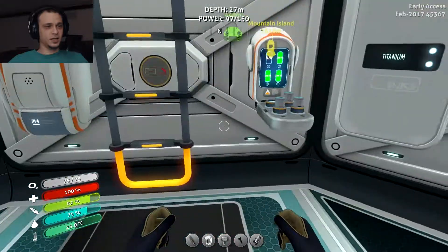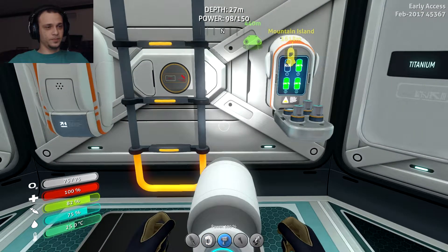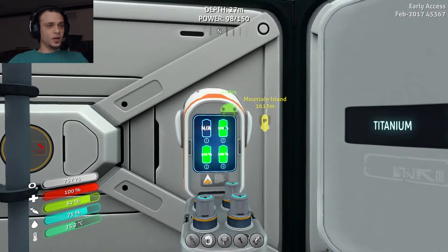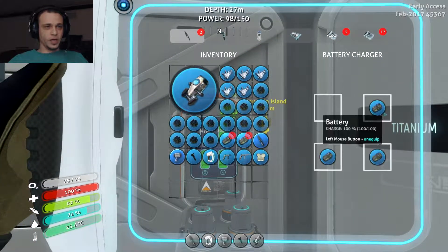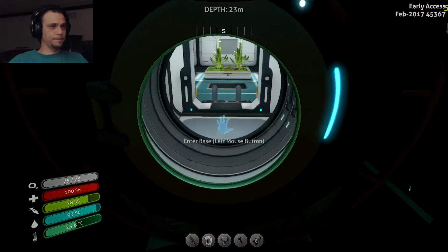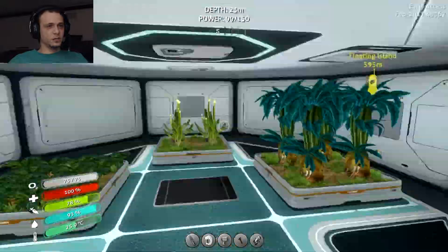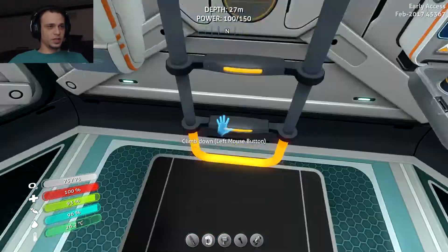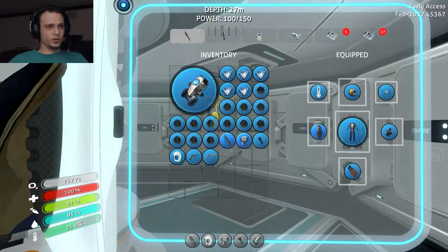Ta-da! Now no matter what I pick up, yeah... it'll go away when I go through the hatch. All right, let me fix this bug just because it drives me nuts. And ta-da — my hands are now working properly. Sorry, I was not prepared apparently. Why do I have all this stuff on me?